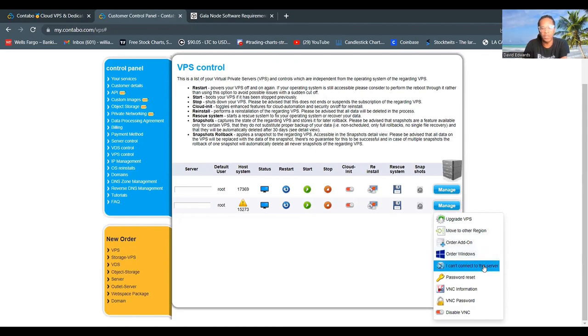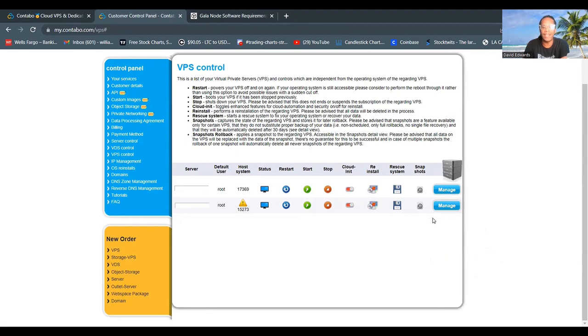You can order add-ons if you want more space, more bandwidth, or a different operating system. You can send a support message if you can't connect to the server, reset your VPS password, and manage VNC settings. You don't need any of that right now — this is all you need with the way we set the VPS up.